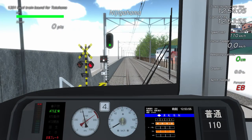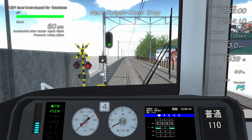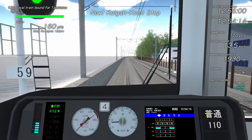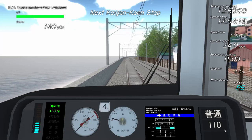Our journey starts at the fictional Nijigahama station. The doors are about to close, so we'll listen to the guard's buzzer before we depart. With the start signal received, I'll apply power and begin to explain how this thing works. First of all, our maximum permitted speed as defined by the ATS train protection system is displayed on this panel to the right side of the dashboard.